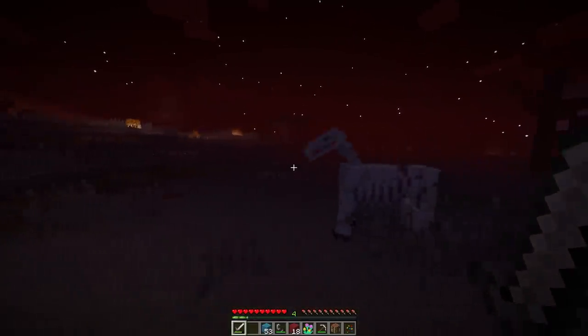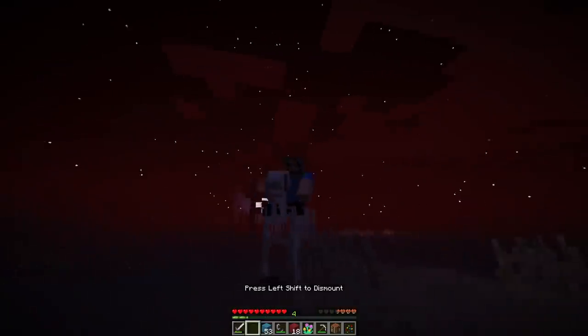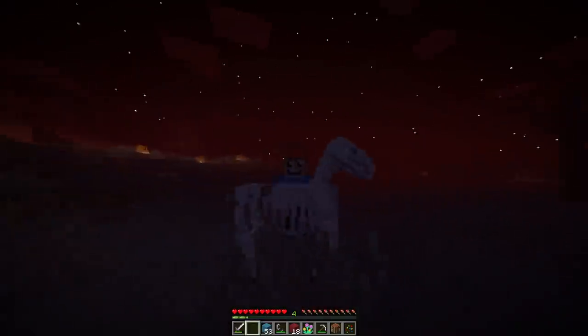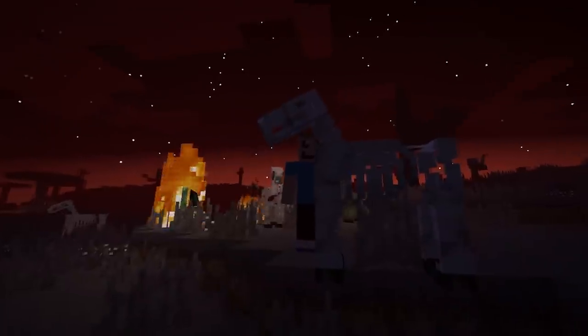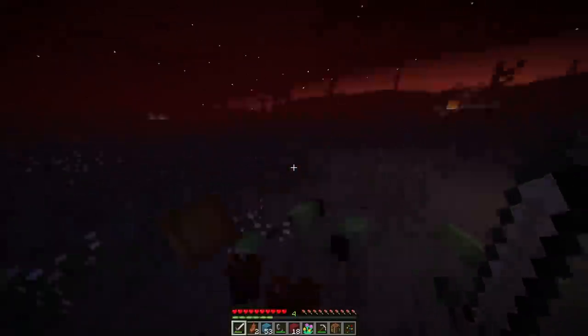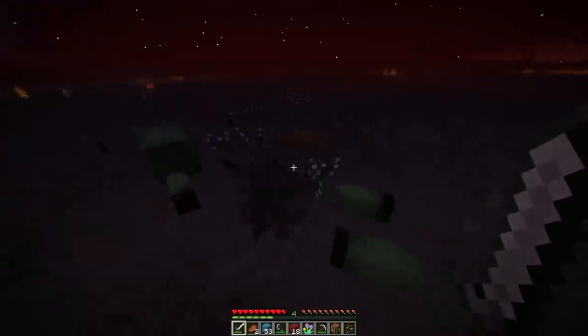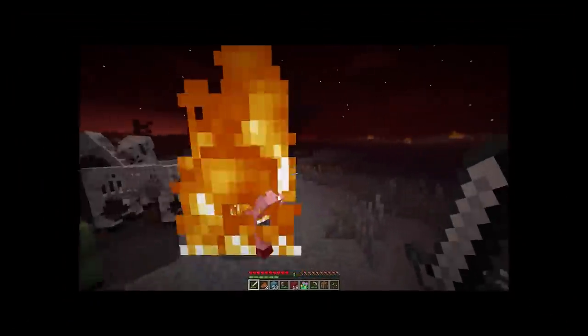On top of the zombie horse, there's also the skeleton horse — so there are two mounts in the nightmare zone, but only one mount in the dreamland. I think it's because the nightmare zone is harder, so there's more things to work towards. Dreamland is way cooler because they don't kill me instantly.